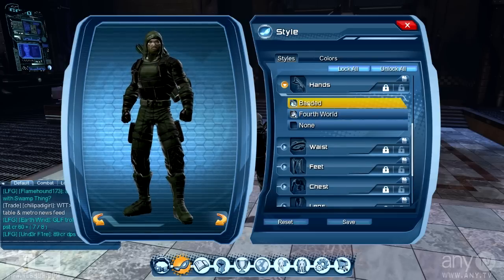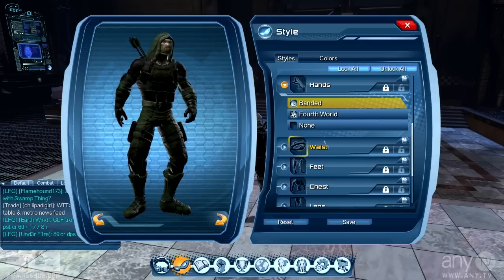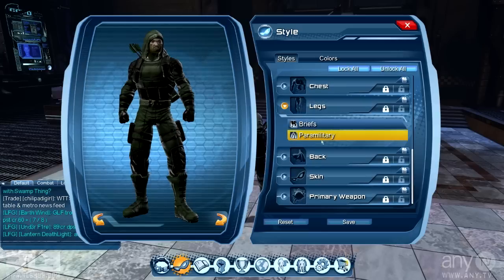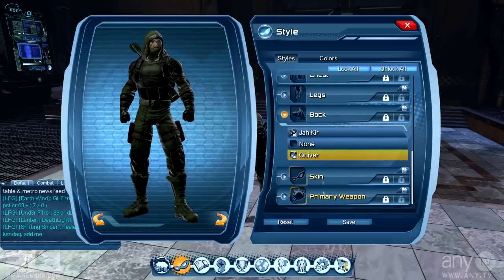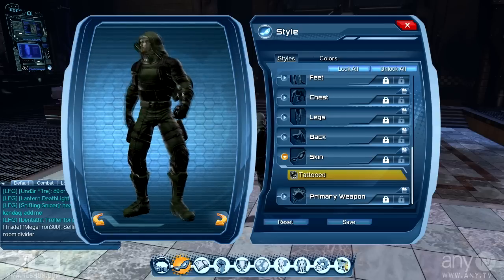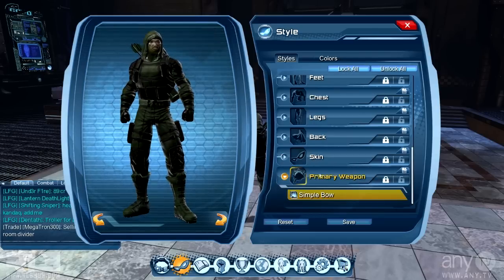On the hands I use the bandit gloves. Then I'm using the class speed waist piece. For feet I'm using paramilitary, chest also paramilitary, legs also paramilitary. On the back I use the quiver. The skin is tattooed, but it doesn't really matter what skin you have since you'll be wearing a full suit and not showing much skin. Primary weapon is obviously a bow.